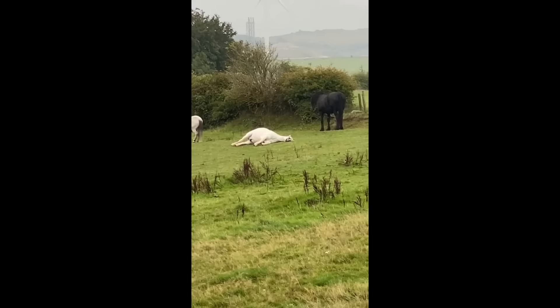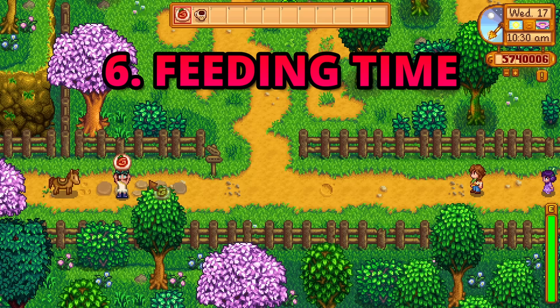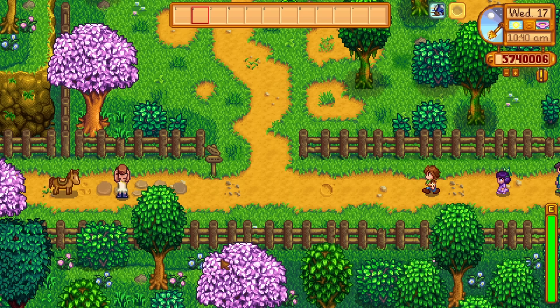One thing that was severely lacking in 1.5 was horse care. I love my trusty Steven — I thought you were dead! In 1.6 we can now feed our horse some carrots. This tasty snack will boost its movement speed for the rest of the day, just another reason to grow carrots. Your future steed will be very grateful. The horse speed buff is nothing huge, but it could work well with some spicy eel and a coffee if you want to make yourself go lightning fast.